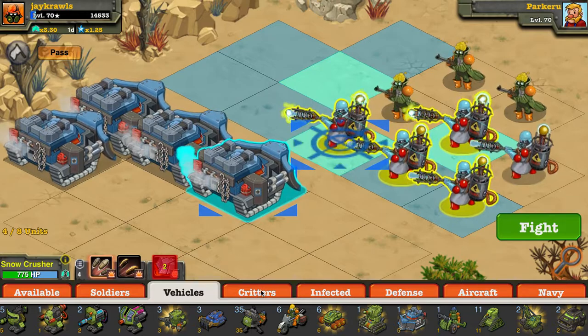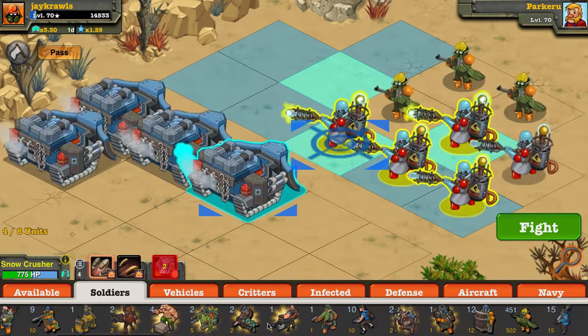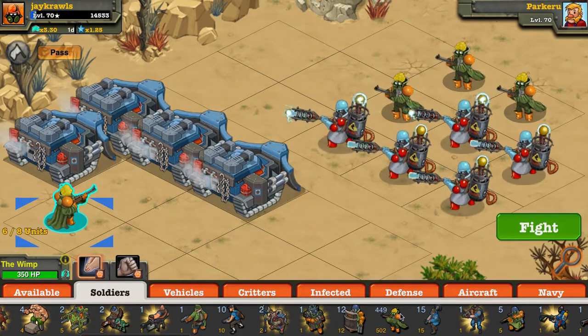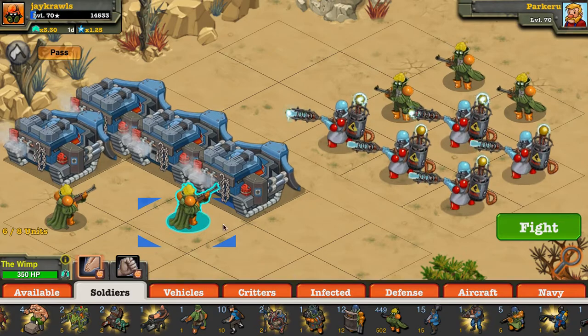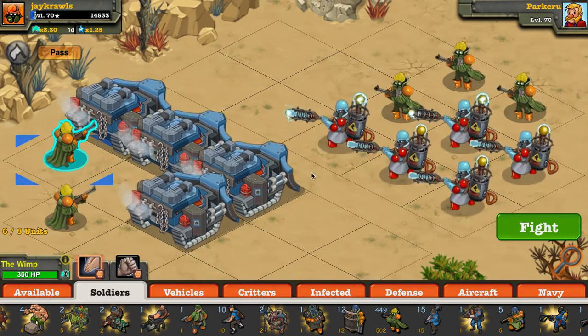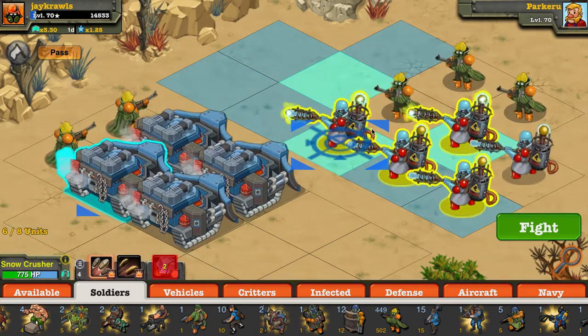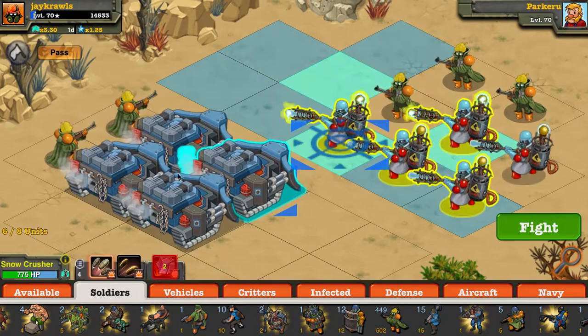Just a quick tip: if you're ranking units up, say your wimps, you need to have two units. If your wimps aren't rank six, put one on the back and one on the second row — away from the attacks where they're not going to get hit. They'll be safe over there since these guys aren't going to attack, and then only use another unit you want to rank up that way.